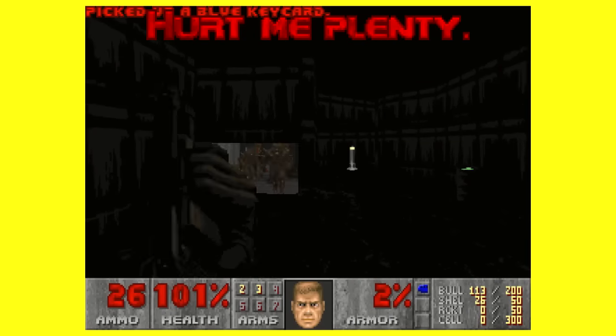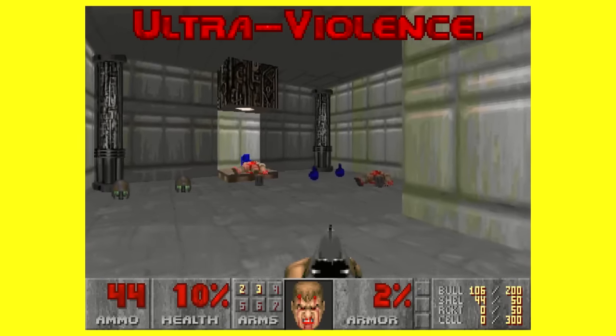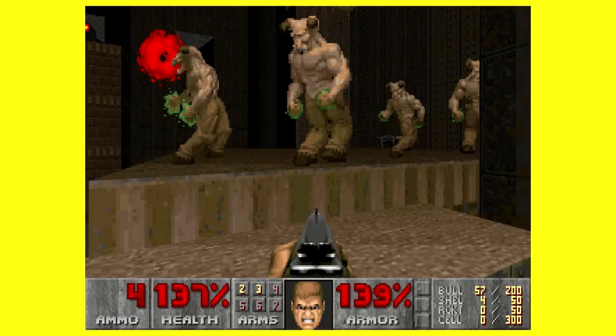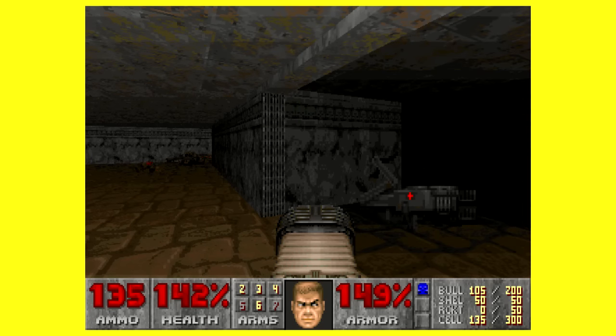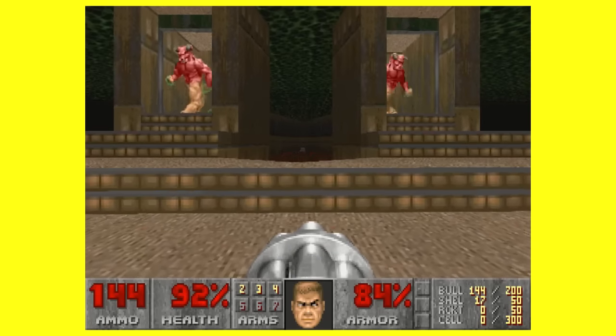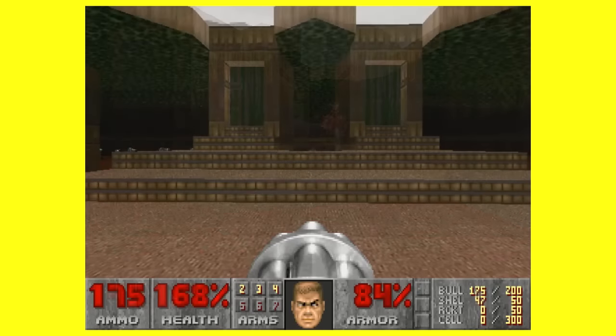There are some specific examples of the different object placement between each difficulty. E1-M3 has two lights that are there on easy and medium, but not on hard, to make it more troublesome for you to find your way out. Map 06 has a Spider Mastermind that becomes four Hell Knights when going from hard to medium, and becomes just a single Hell Knight on easy. Map 25 has a secret with a BFG in it, unless you're playing on hard — then it's completely empty. On E1-M8, you'll always encounter both Bruiser Brothers no matter what difficulty you selected, but on hard, the room you'll fight them in is filled with spectres.